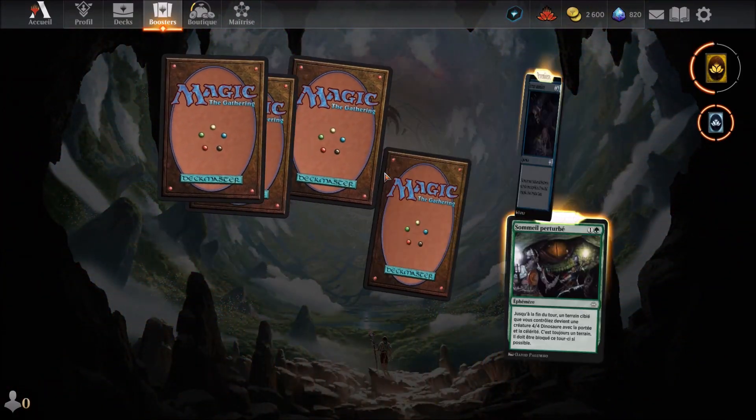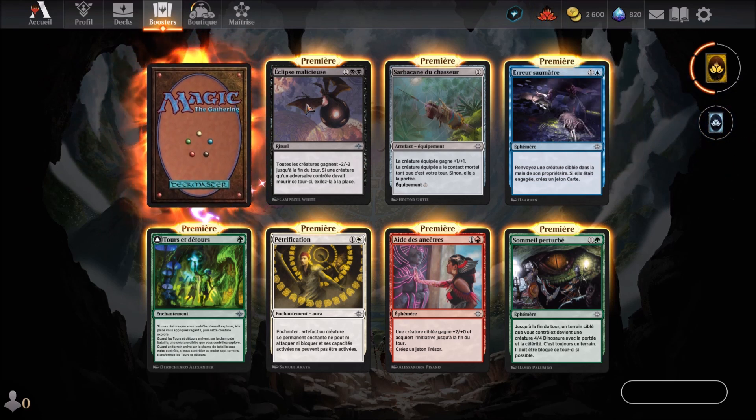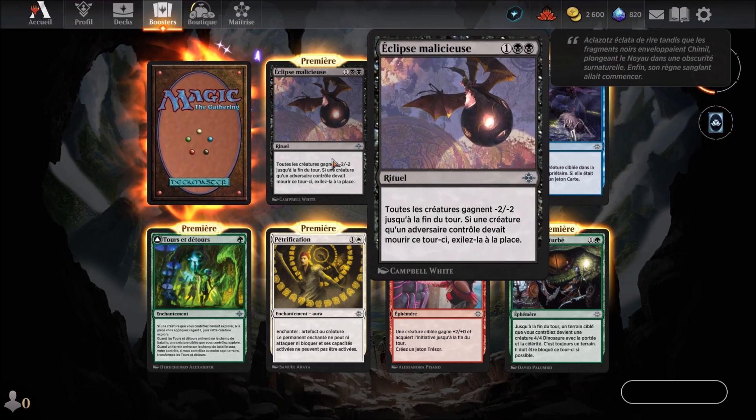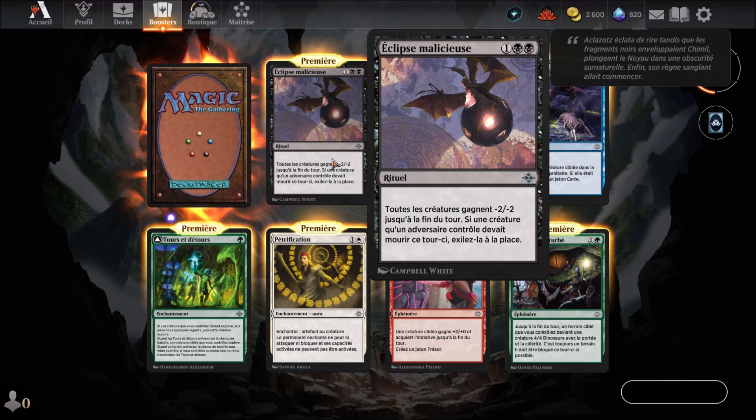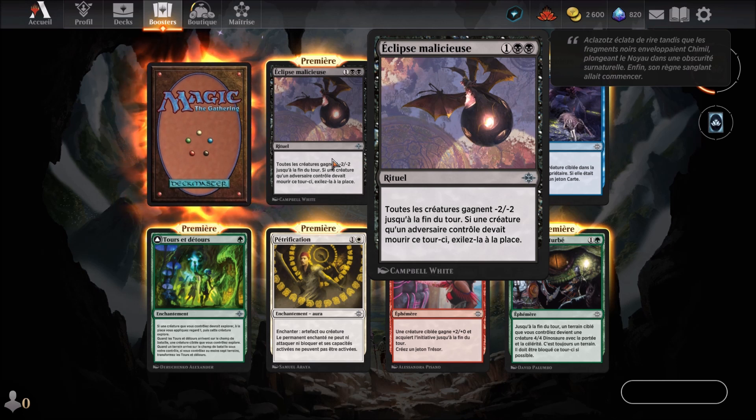On continue avec le deuxième booster, et une mythique. C'est une carte mythique : Éclipse malicieuse. Carte noire qui arrive au 3ème round, c'est un sort de rituel. Toutes les créatures gagnent -2/-2 jusqu'à la fin du tour. Si une créature qu'un adversaire contrôle devait mourir ce tour-ci, elle est exilée à la place.